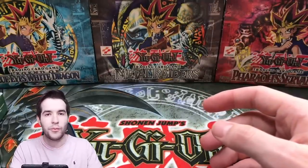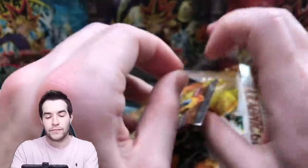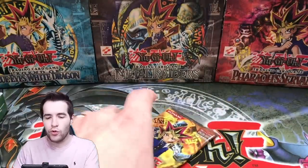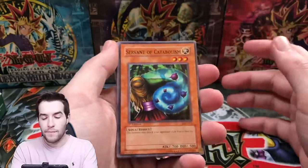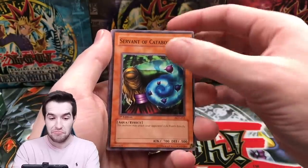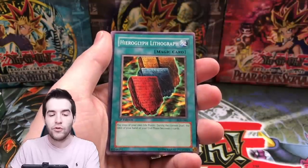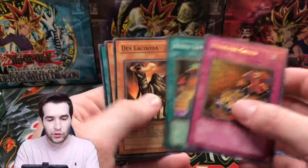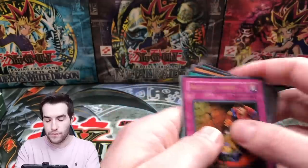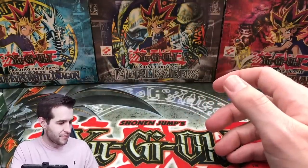Can we pull something big? Come on, Pharaonic Guardian. We haven't opened Pharaonic Guardian in a while. We did open a first edition 24-pack booster box of this at one point — it was a decent box. I think we pulled Nightmare Wheel, and I got a PSA 10 on the other ultra, though it was kind of a boring ultra. Next pack — Servant of Catabolism, Gravekeeper's Guard, Hieroglyph Lithograph. Reckless Greed — all right, maybe we're being a little greedy. Gravekeeper's Assailant — actually a pretty good card. I remember I was building my Goat Gravekeeper's deck and I needed some of those, and I went to my Pharaonic Guardian first edition cards and found a couple of them.